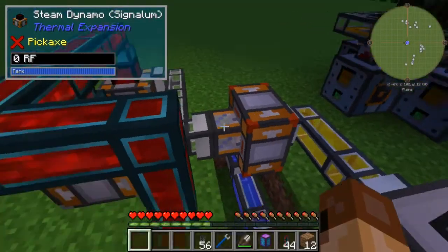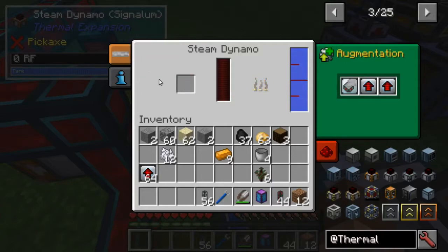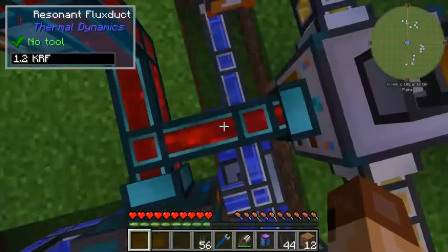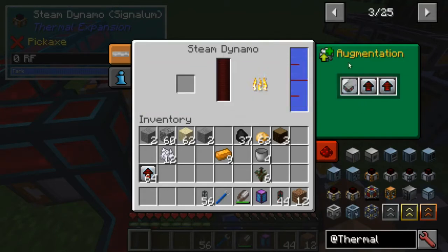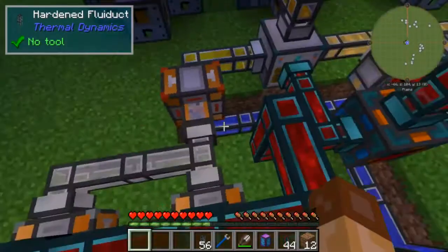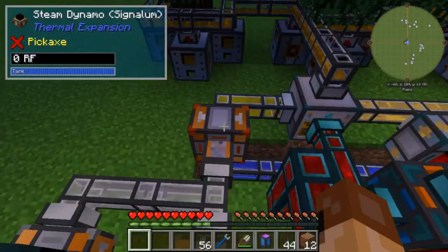Fuel catalyzers are important because what they do is basically let you burn the item longer. Normally a signalum dynamo would be consuming fuel faster than a basic dynamo because it produces more RF per tick - in this case, more steam per tick. The fuel catalyzers basically increase the fuel efficiency and let it burn longer, meaning effectively more energy is produced by a given fuel because it burns for longer for the same RF per tick production. This is actually a key component here.